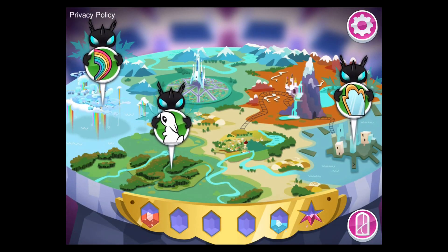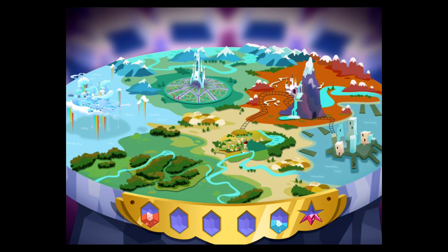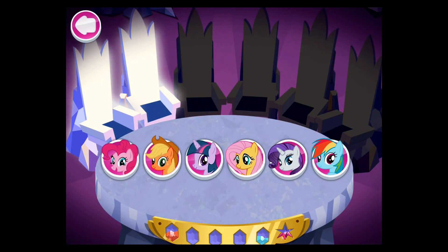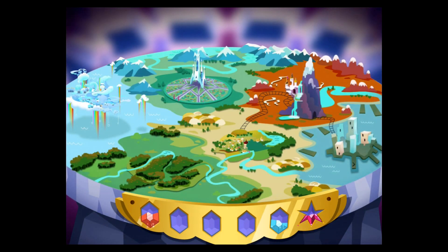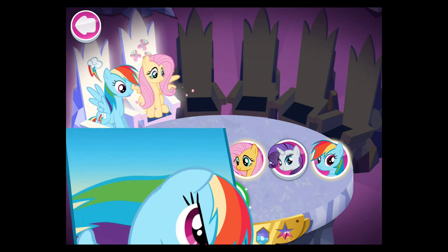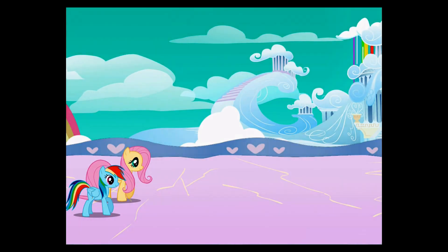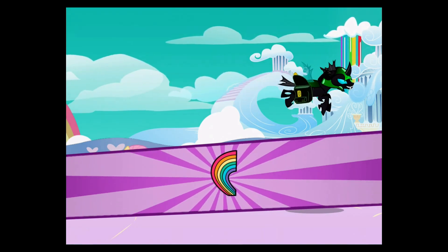A stolen piece of window has been spotted! Only two ponies are needed for this mission. Rainbow Dash and Fluttershy! Ponies to the rescue! High in the skies of Cloudsdale — just don't look down! Go get that piece of stained glass! Chase on!